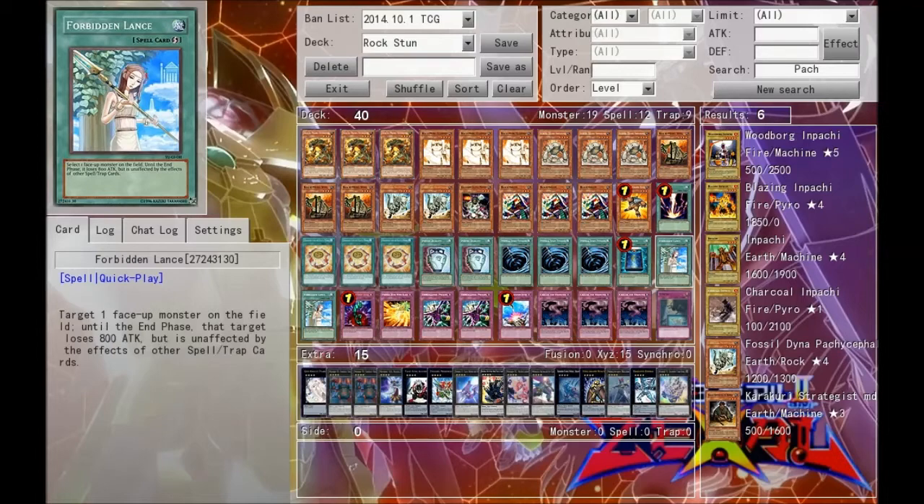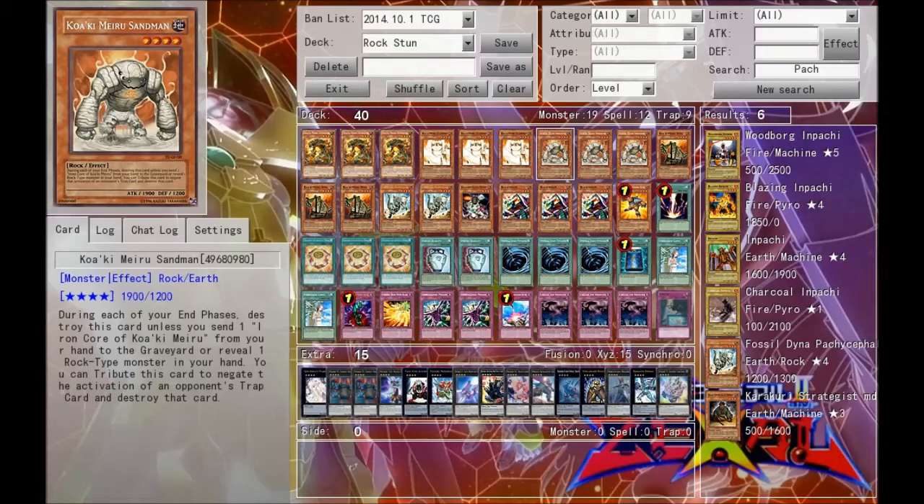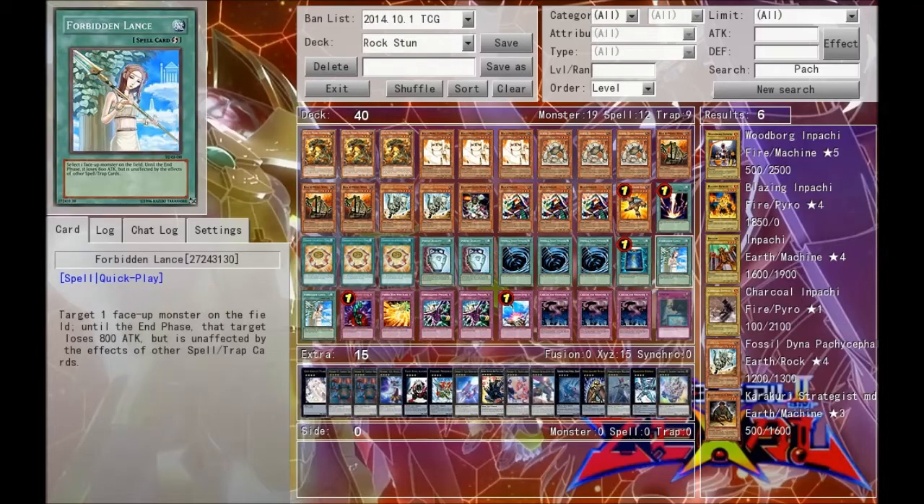Next we run two Forbidden Lance. This can actually mean the difference between winning and losing a game, believe it or not, because these guys have pretty high attack power. When your opponent summons something kind of large — let's say a Winda or something — that you normally can't run over by just smacking into it, you can just go for Forbidden Lance, lower its attack points by 800, and then just beat over it.